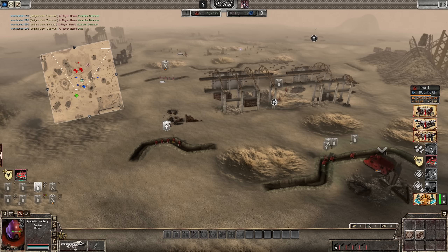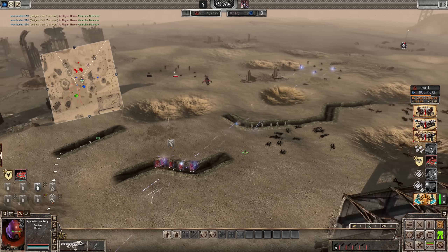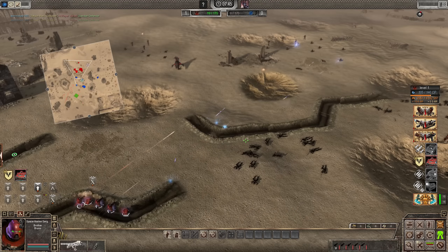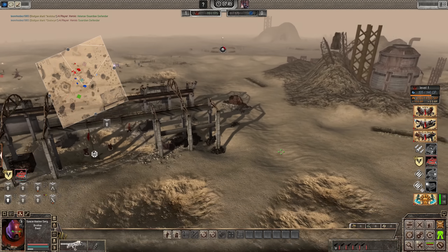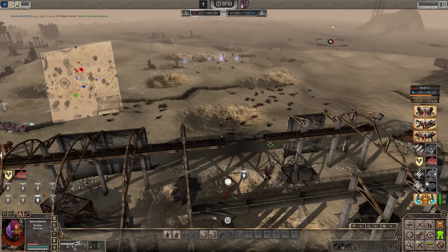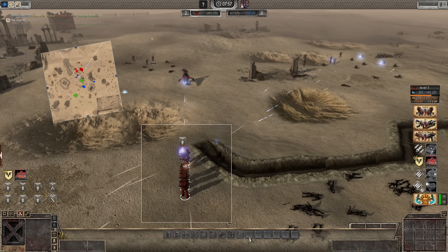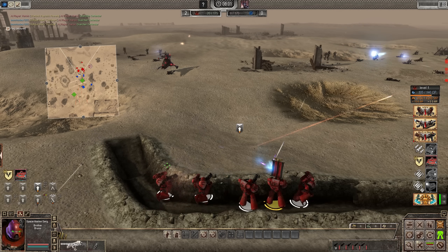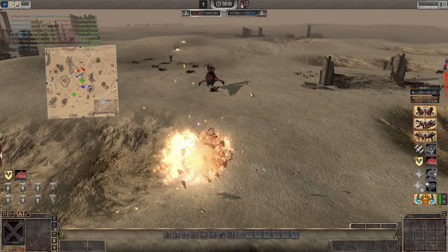Tactical squad — I think another one's arrived. There's a hell of a lot of guardians. Get a tactical squad back a bit. If you can't get the point, go into the trench line, get in there. Use the cover. We've got a crack grenade — time to do it.